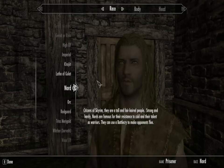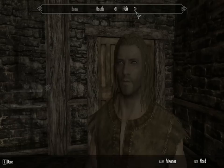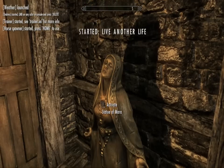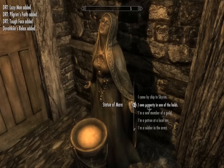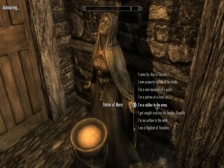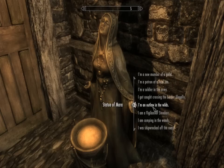When you activate the statue you are given a few choices. You can do an alternative start like arriving by ship, similar to Oblivion. You can own property in the lands, which I think also influences the amount of money you have. You can be part of a guild, which starts you off at the beginning of a guild with their armor. A patron at the local inn - I'm guessing you'd be wearing normal clothes and working at the inn. Soldier in the army lets you start on either the Stormcloaks or Imperial side. 'I got caught crossing the border illegally' is actually just the normal start.